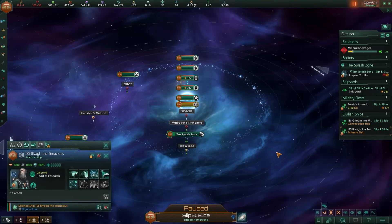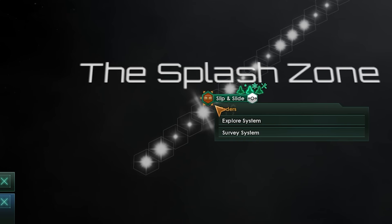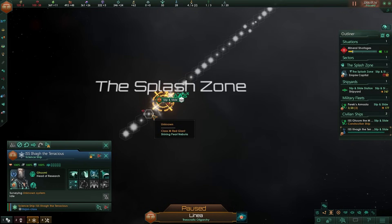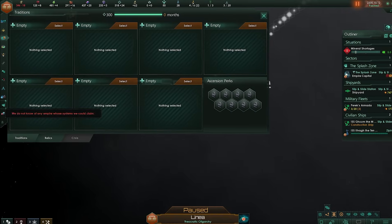Time to tackle the biggest problem at hand: The Line. First of all, we're going to start surveying. The interface is incredibly difficult to click on here, but we get everything queued up. All ships are queued up and good to go.